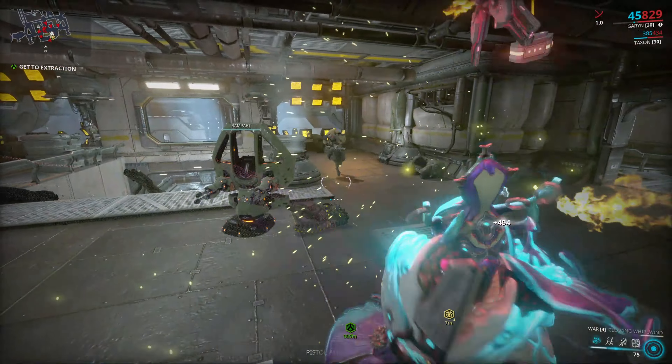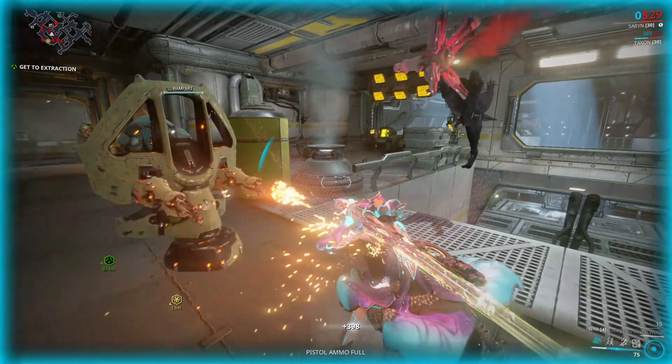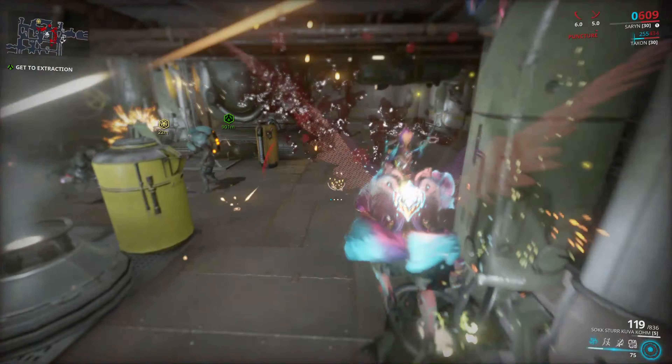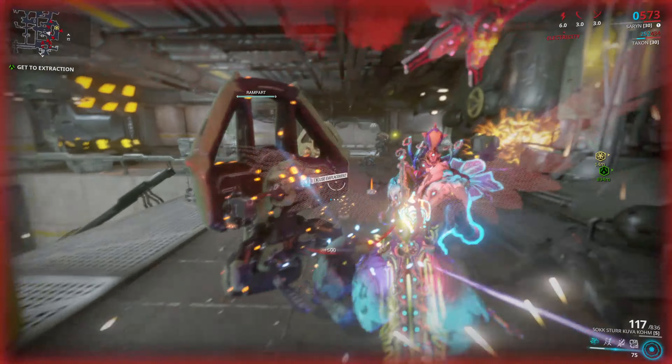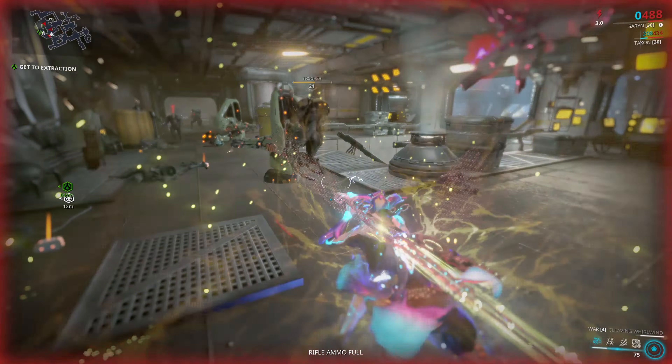I'm playing with Saryn in this video, by the way. This is a skin that I purchased from the market with platinum — this is not the skin she comes with. And if you're wondering why she's moving so slow, it's because I have this new sword called The War, and it slows your attack speed down a lot. So that's why I'm getting my ass kicked. But I'm about to obliterate the map with her 4 ability.